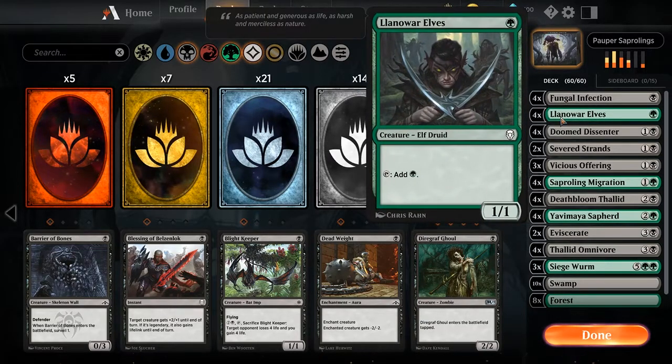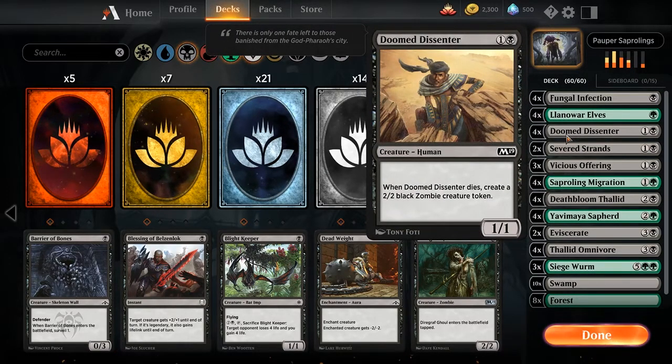We are running 4 copies of Llanowar Elves for some mana fixing and mana ramping. 4 copies of Doomed Dissenter, which is just a 1/1 for 2 mana, but if he dies we get a 2/2 zombie creature — which is another token we can use. You get value out of this card even when he is attacking, because most people are just reluctant to block it; they don't want to give you a 2/2 zombie token. So you can get away with some free attacks in the early game and get a token once he dies.